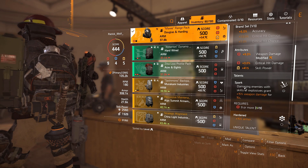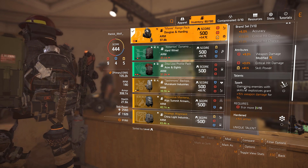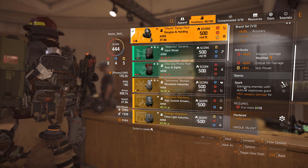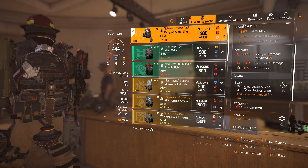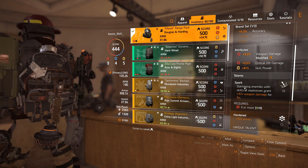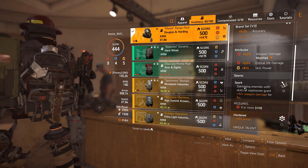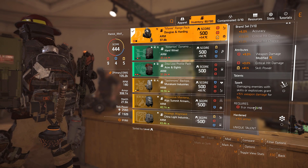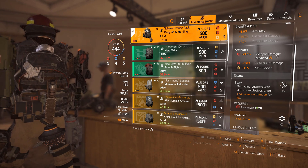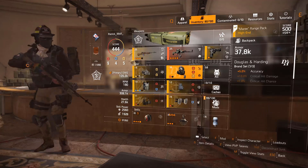Spark is procced every time our seeker mine hits someone — damaging enemies with skills or explosions. So with your hive, or your seeker mine, or your Merciless Brutality talent when you're shooting, it will proc Spark. Your Spark's going to be up a lot more than you think — almost all the time. Every person you face, you will have Spark active. It's 15% weapon damage — it's a must. Hardened is also very good; we want to get that tankiness back because we don't have blues on our build. You need 9 reds and 5 yellows for Perfect Spotter.